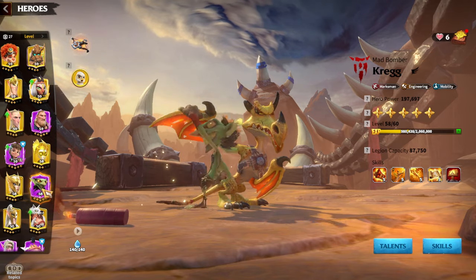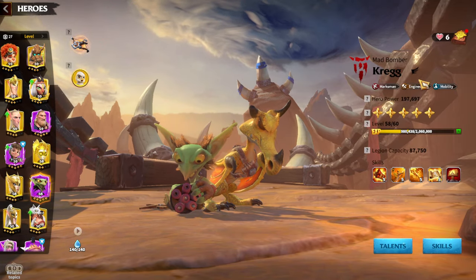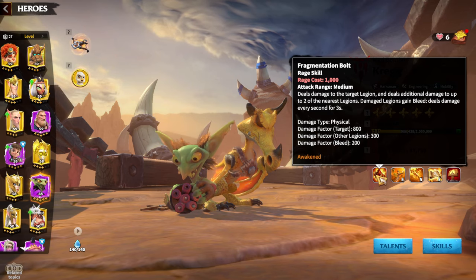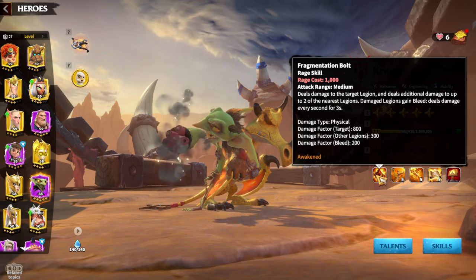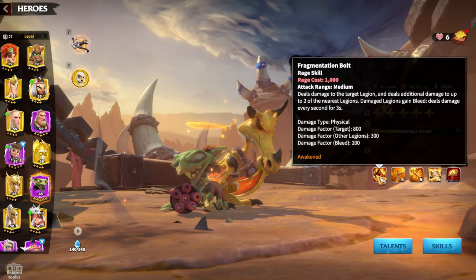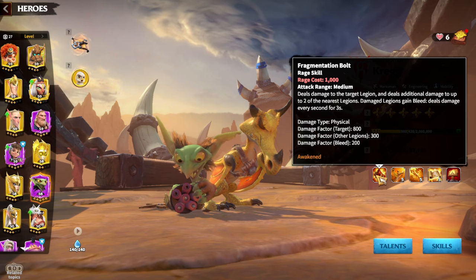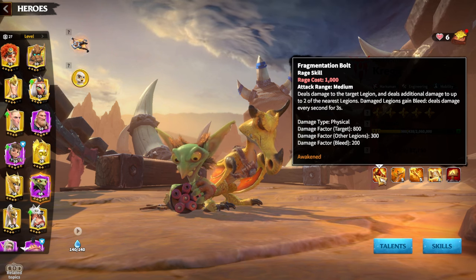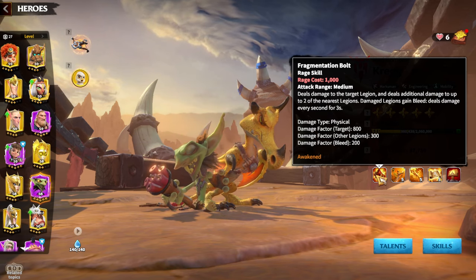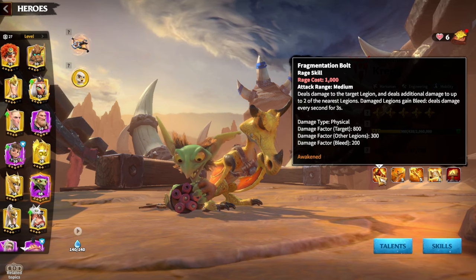What makes Craig so unique that people are still using this epic hero? We need to understand the skill set. The main first skill is pretty unique — it deals damage to the target legion and additional damage to up to two nearest legions. Damaged legions gain bleed, which is like a poison dealing damage for three seconds. The damage factor is 800, other legions take 300, and bleed is 200. Adding all this up, especially with an awakened Craig, you generally have the same type of skill damage factor as a legendary hero in terms of numbers.